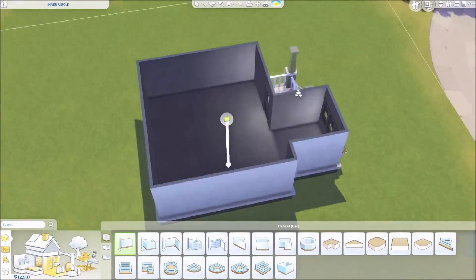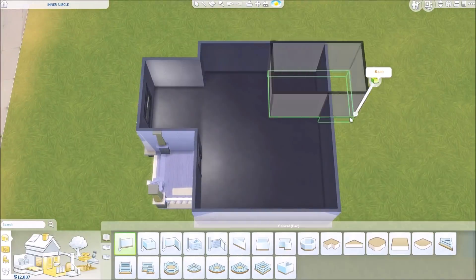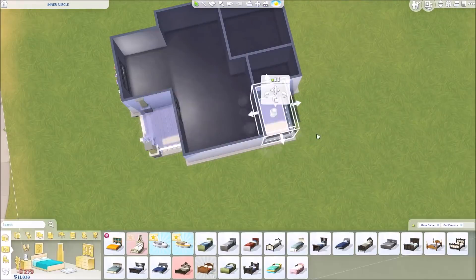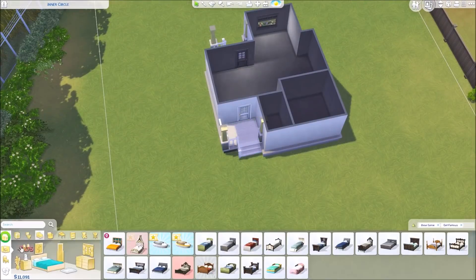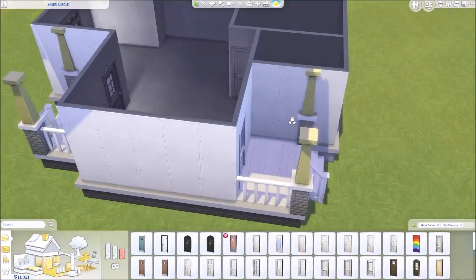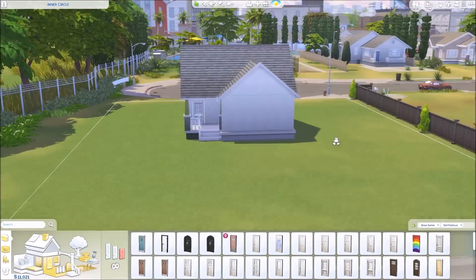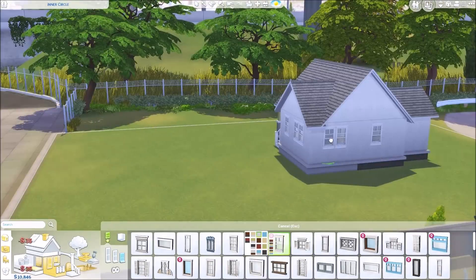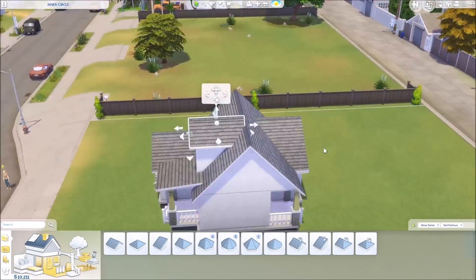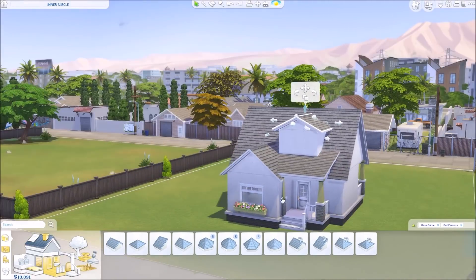I wanted to build a starter house using the new expansion pack with base game only, so if you have both you can definitely use this house. It ends up being a two bedroom, one bathroom house. Originally I was going to make this a starter home for a single sim — you get 20,000 simoleons — but I moved two sims in for a bigger budget because I was quickly running out of money.